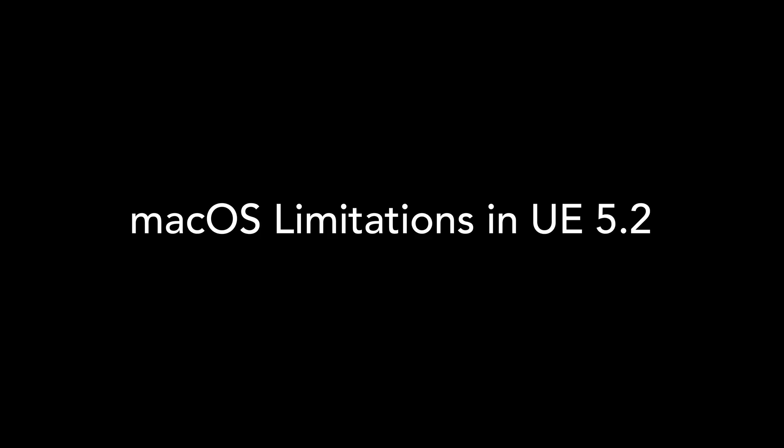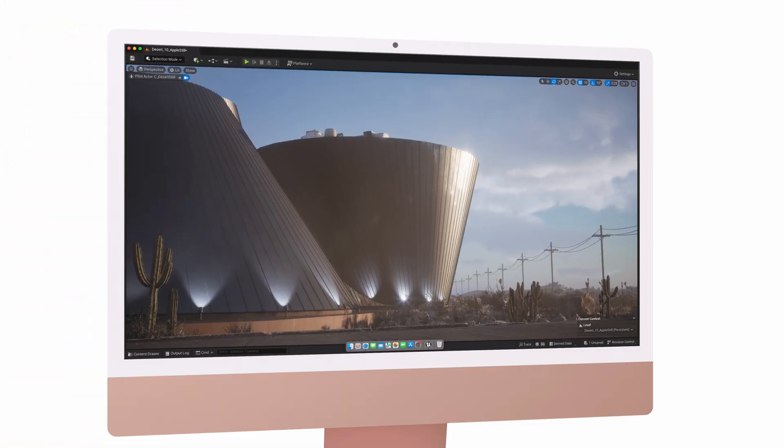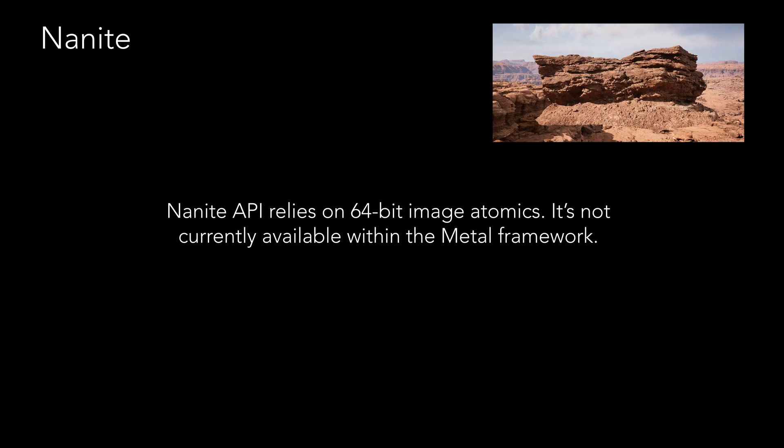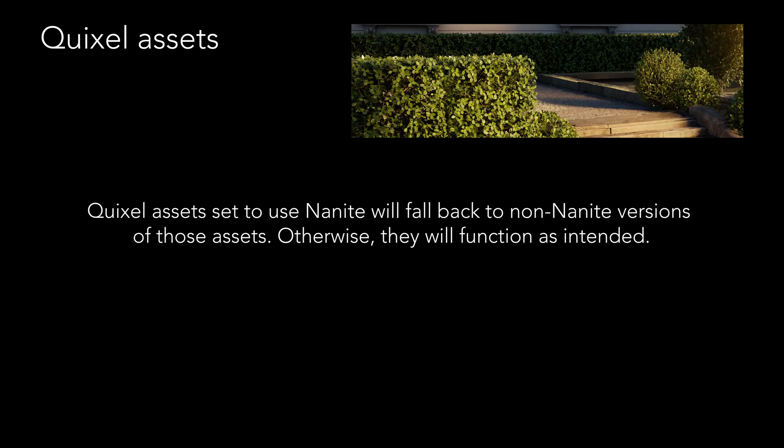Although native Apple Silicon support reduces processing overhead, it's important to note, according to Epic, that macOS support is still a big work in progress. Nanite relies on Image Atomics and forward progress guarantees that Apple hardware may not support. Epic hope to enable this feature in the future, but for now it is not supported on macOS. Quixel assets set to Nanite will fall back to non-Nanite versions of those assets, otherwise they will function as intended.